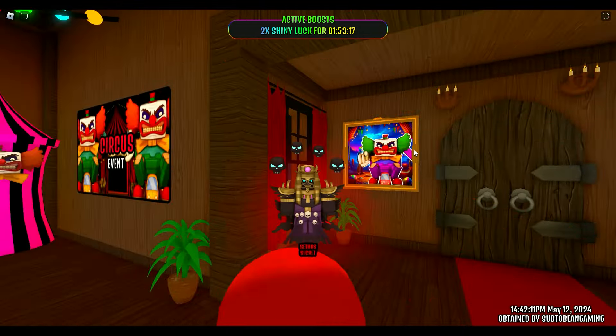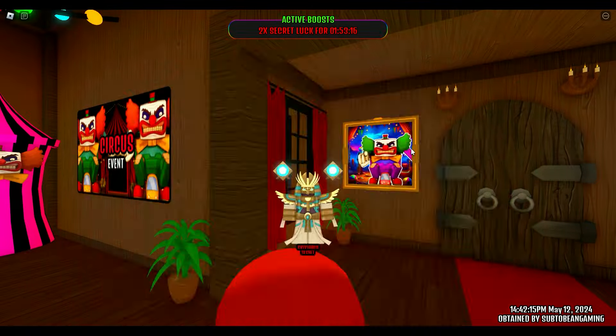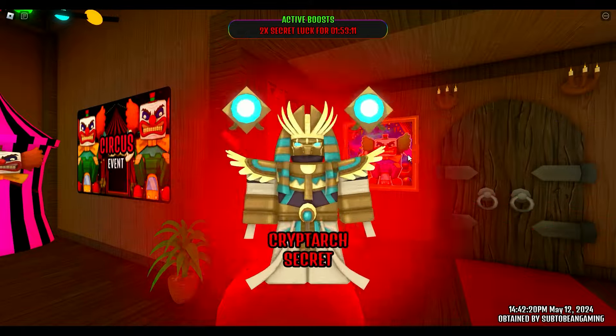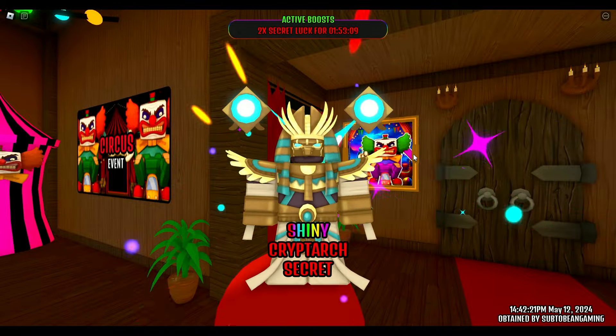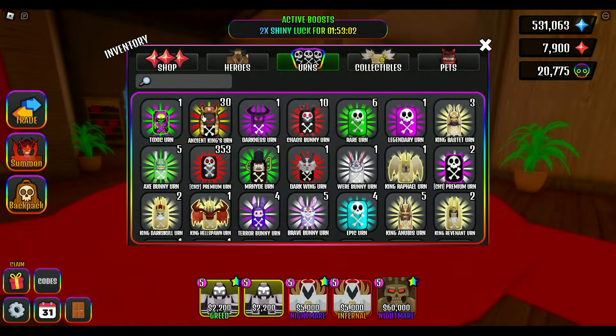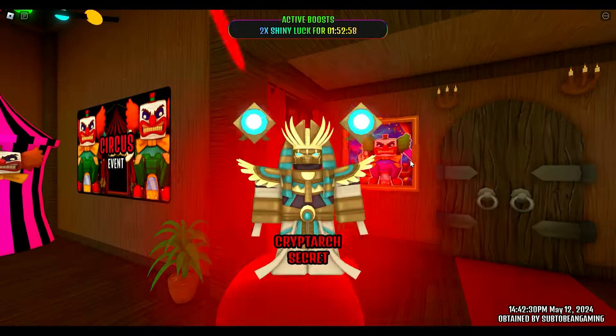Alright, 10 more, come on. 1, 2, 3, 4, 5, 6, 7, 8, 9, 10 — some Sethos in there, which is always nice. 10 more. 1, 2, 3, 4, 5 — shiny! 6, 7, 8, 9, 10 — Sethos. Okay, we only have 30 left, and I got the Pharaoh. I already have one of him, but that's fine.